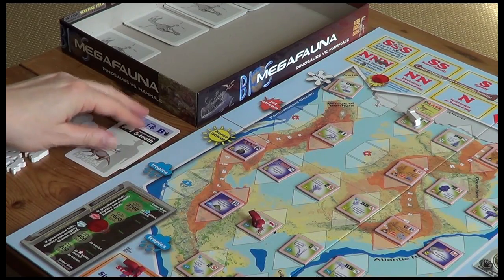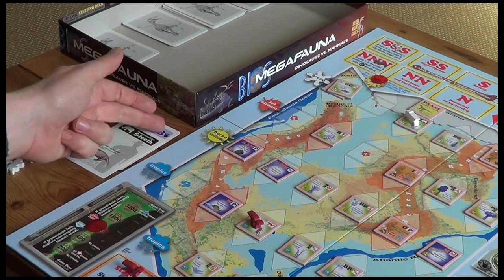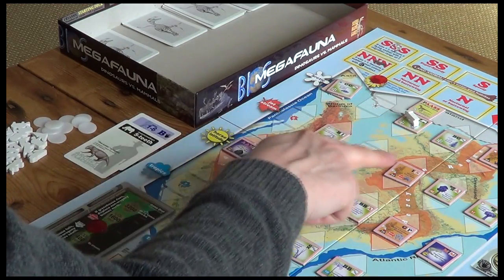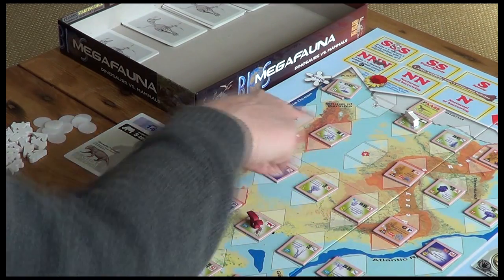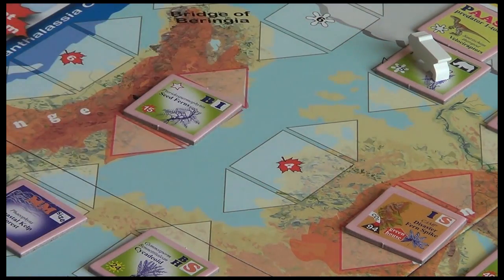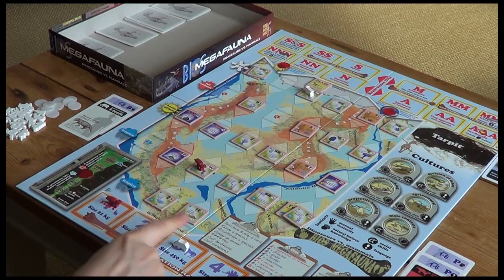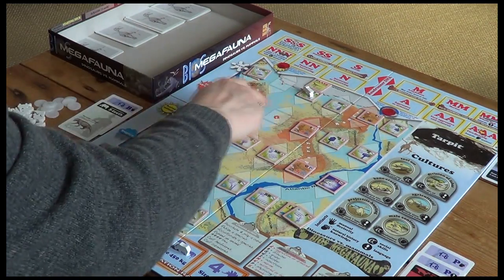Let's do his turn now. He's got one B. Remember the logic: he tries to acculturate first, but he needs two of these icons and he's only got one. Then he will expand into the lowest climax habitable biome in range — so within three, anything that's just got one B as a requirement. We've got this one with climax 24 and this one with climax 15.